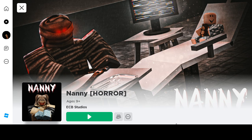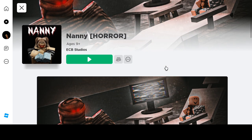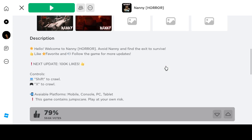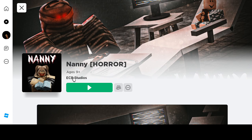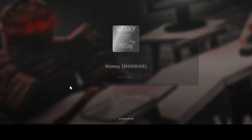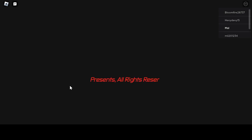What is up guys, today we are going to be playing Nanny, ages nine and up by ECB Studios. Welcome to Nanny - avoid nanny and find the exit to survive, and shift to crawl. So we're playing another horror game. Make sure to go check out the next last video, and always make sure to like and subscribe.